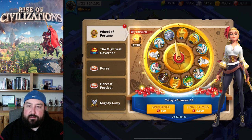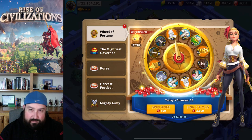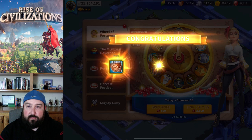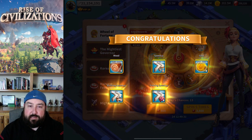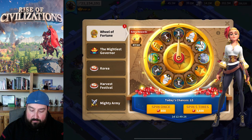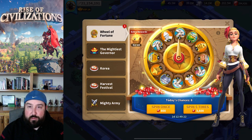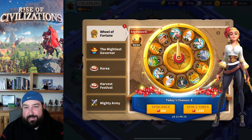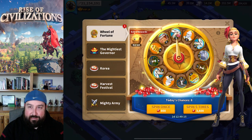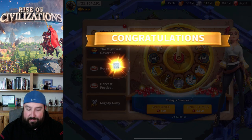Eighth spin starts with wood — not a good start — then something better, then drops again. Got some good amount of speed-ups there, but I really don't need any more building speed-ups since I've already maxed all my buildings to level 25. It almost hits the 8 Chow Chow sculptures and then lands on speed-ups instead. I can't complain because I do need speed-ups, but 8 Chow Chow sculptures would have been pretty nice too.